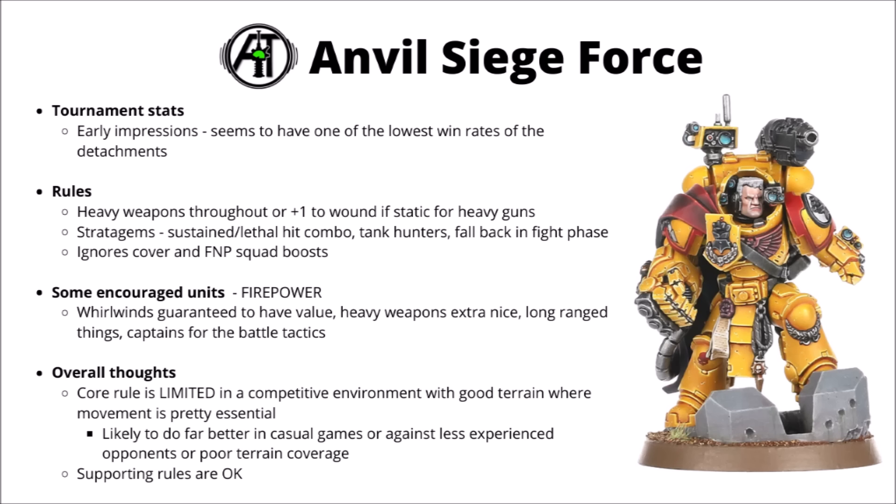This Imperial Fist vaguely themed detachment gives all your weapons the Heavy keyword — plus one to hit if static — and any weapons that were already Heavy get a plus one to wound if static as well, which is quite a cool buff on certain weapons. They do have some interesting stratagems that help build a fairly static gun line: a nice sustained and lethal hits combo if your unit remains stationary, a Tank Hunters one for 2 CP for big four-wound re-rolls, and a fun one to fall back at the end of the fight phase ready to shoot anew. There are a couple of nice leader traits as well, including the ignores cover one and a Feel No Pain boost.